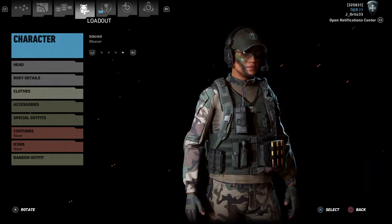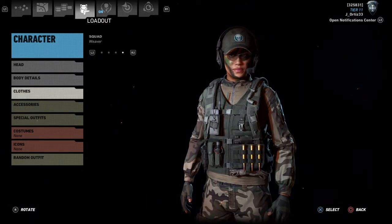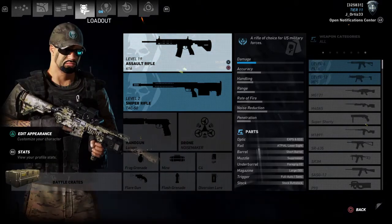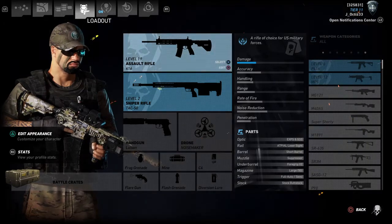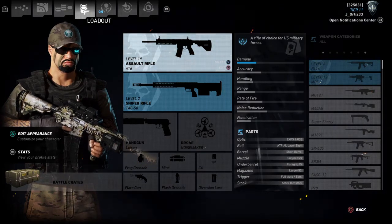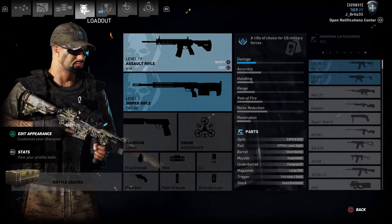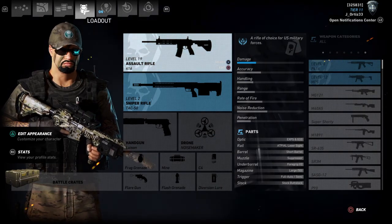And there you have it — that's how you make Alicia Diaz from Ghost Recon 2 and Ghost Recon 2 Summit Strike. Before I get off the video, don't forget to like my channel, subscribe, and follow me on Twitter — the link is in the description on the YouTube page. Thanks guys for tuning into this video. Peace out.